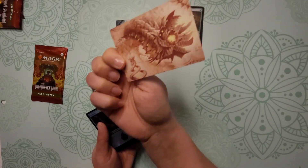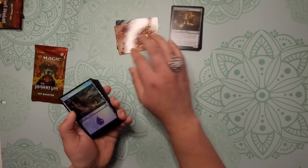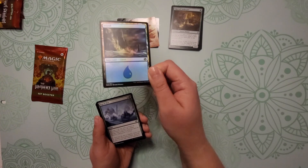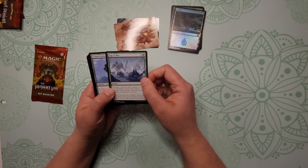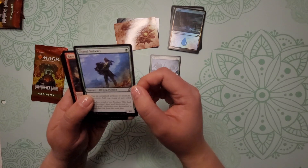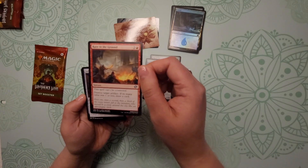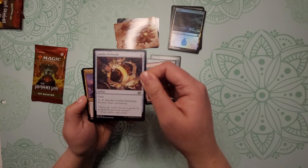So the last art card in the series for Brothers' War. Another favorite of mine — foil land! I always like to add those little pretties to my decks. All right, we have Fog of War. These are our commons — Raised to the Ground, Goblin Firebomb.